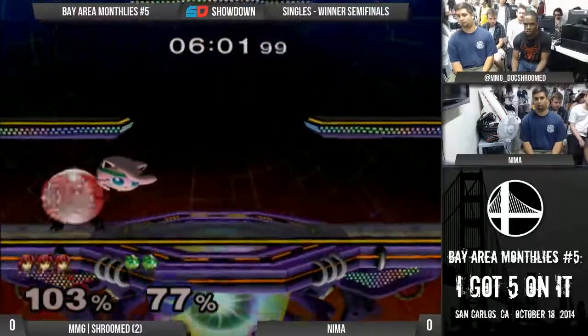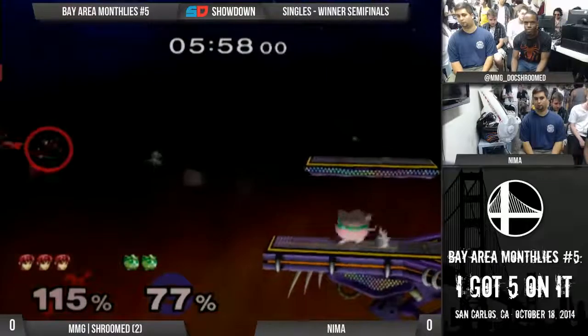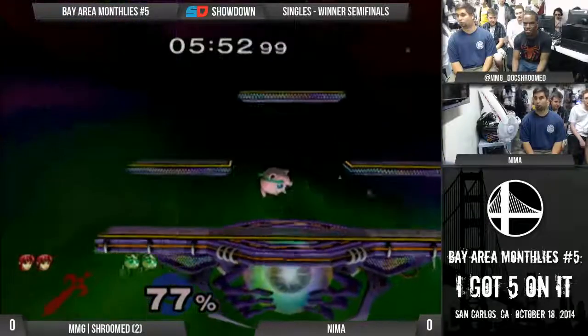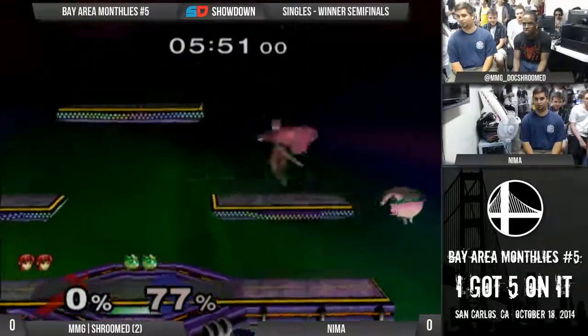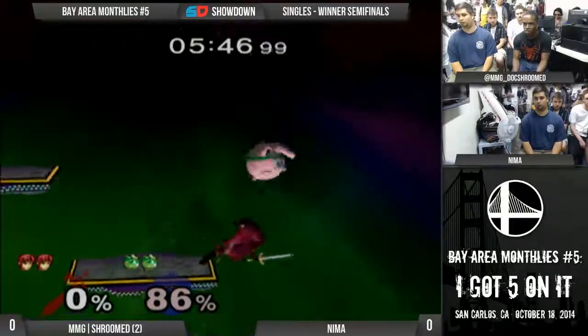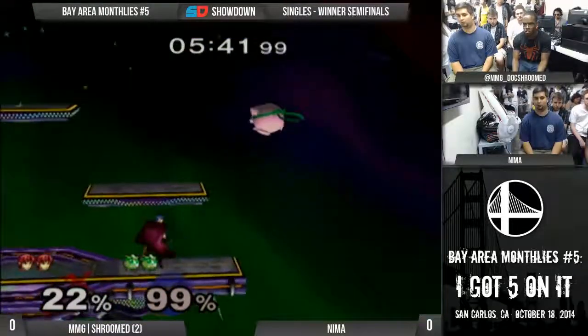I'm surprised that you know some of these matchups. I think it's because Nima is jumping really quickly and trying to beat Duan to the punch, so then he's not the one getting prepared to punish. It's actually kind of hard to rest Marth. Because there's no grab setups.